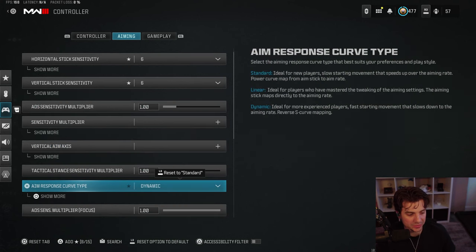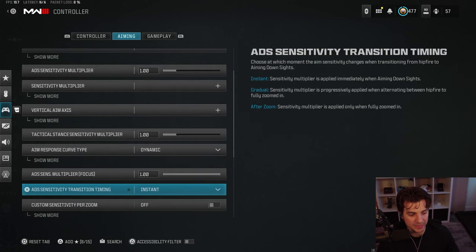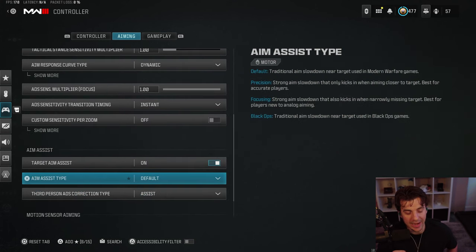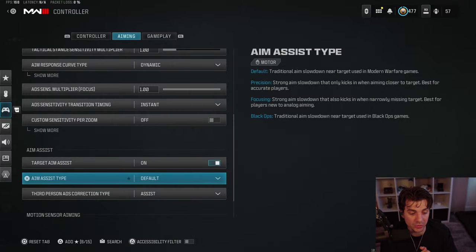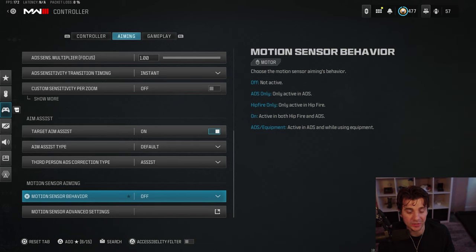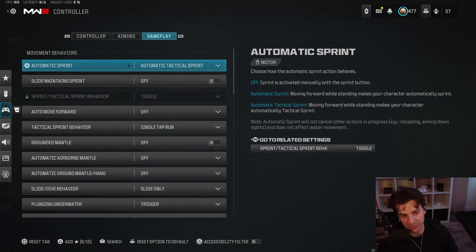I wouldn't touch anything else except the response curve type — you should play on Dynamic, especially in CDL ranked. I don't touch the ADS sens multiplier. Make sure you have aim assist on. Black ops aim assist used to be used by Draza and Abz, but they both switched to Default, so I did too. They play 12 hours a day and can feel every difference, and we just won Major 2 while using Default, so I recommend Default.